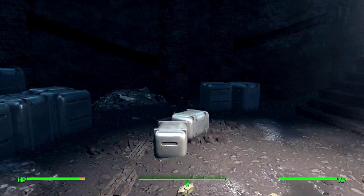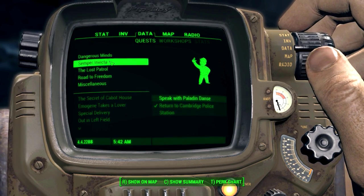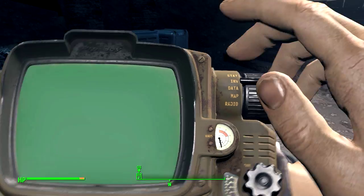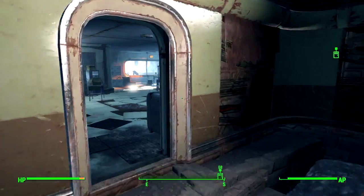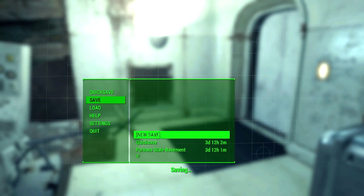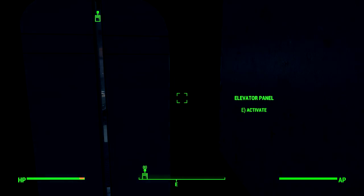Okay, how the heck do we get out of here now? Obviously we're going to go to the Cabot House. So I guess there's another quest we can do — speak with Paladin Danes, investigate the thing. We'll search for the toys at the factory, which means we're just going to be killing a bunch of raiders. How do we get out of here? Oh yeah, there's an elevator right here. 100% forgot. First, we're going to have to drop by home because I have a lot of stuff.